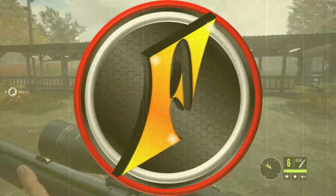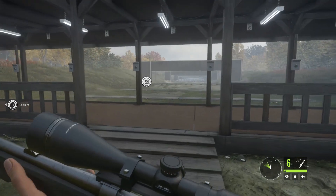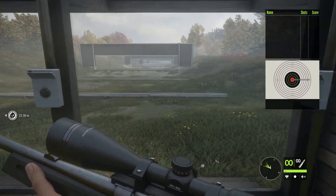There seems to be quite a lot of confusion about weapon zeroing and how it works here in theHunter Call of the Wild, so I've come to the Hirschfeld Shooting Range to try to explain it and make sense of how it works. But before we actually fire any shots, there's something I want to show.